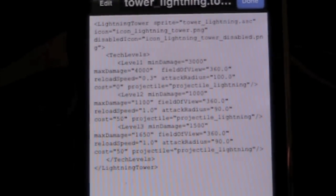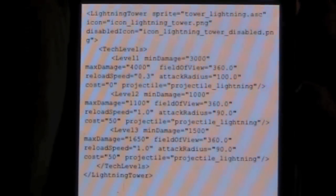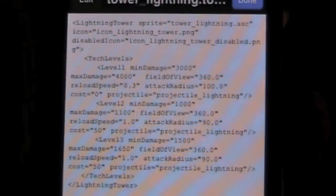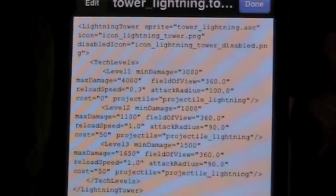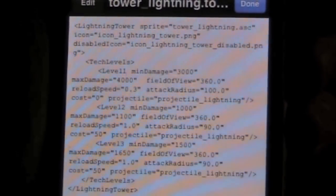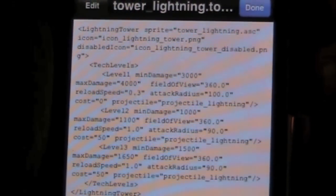It's going to give you a script. It's kind of small so I can't really show you, but it's going to say like level 11, level 12, and level 13. It goes: minimum damage, max damage, field of view, reload speed, attack radius, cost, projectile, and then level 12, level 13, and so on. I pretty much edited level 1 so I don't have to upgrade them all. I did the minimum damage to 3000, the max damage to 4000. Now level 12: minimum damage 1000, max damage 1100. Right off the bat you can see I already edited it. I set the reload speed to 0.3, which is 3 tenths of a second, and the reload speed for level 2 is 1 second — so there's a difference, it's almost automatic.